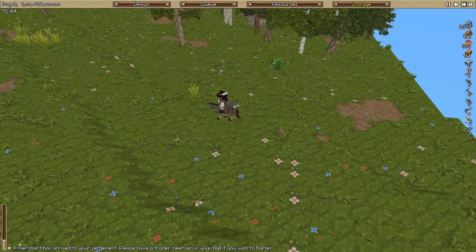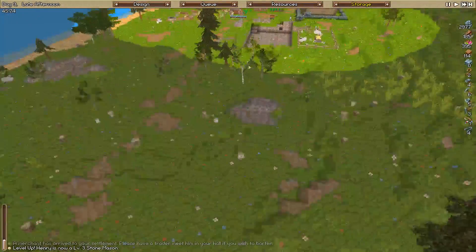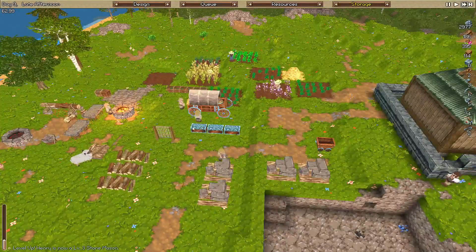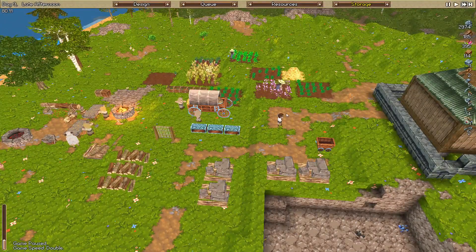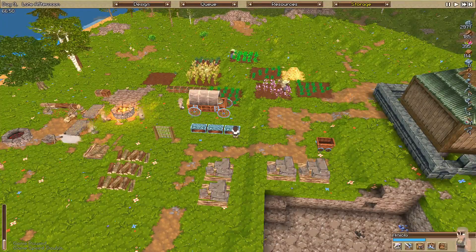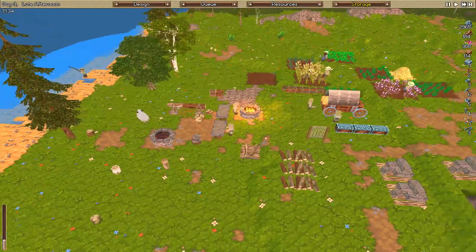A merchant has arrived at our settlement. There's nothing we can really sell at the moment, I don't think. They're coming from the north, which is good - so we know that road works. Henry is now level 3 stonemason, so he should jump into production of bricks now. We should have a fair few bricks come up fairly quickly, so our builder shouldn't be standing around for too long. We now have four stonemasons who can work on bricks, which is good.